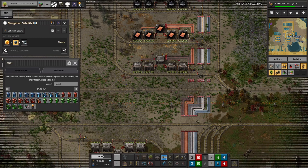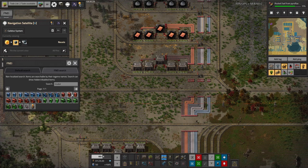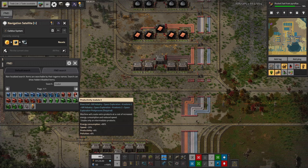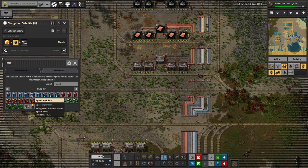Later on, once you've got beacons, the speed modules will become valuable as well. The ideal setup with productivity modules — because you get such a speed penalty, especially when you start using the better ones — is to put your machines in, fill them full of productivity modules, and then put beacons nearby with speed modules in them to try and bring that speed back up to something that's not quite so terrible.